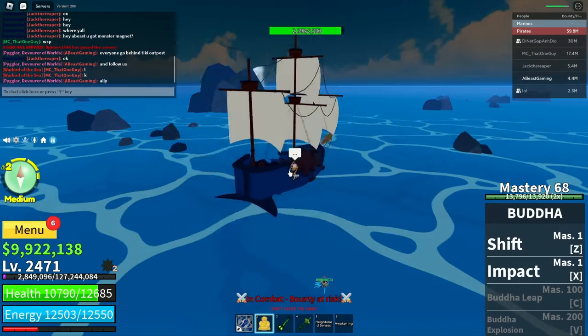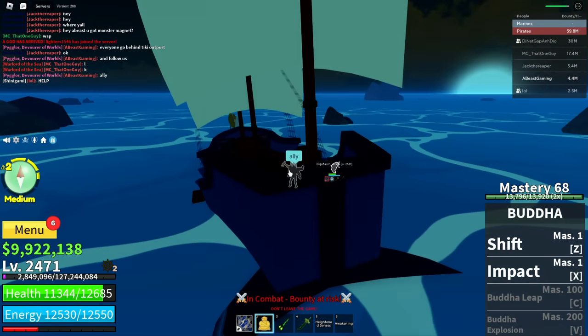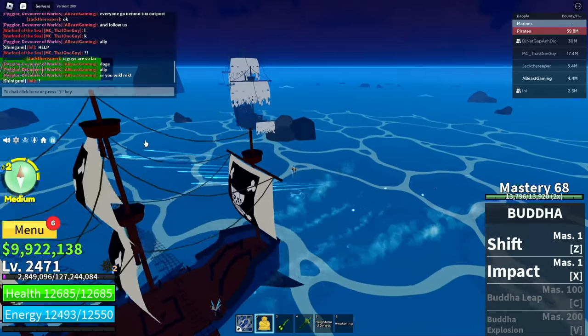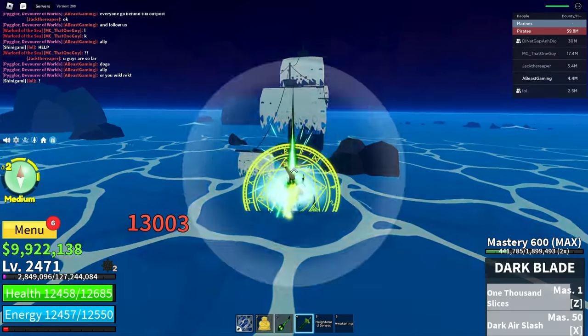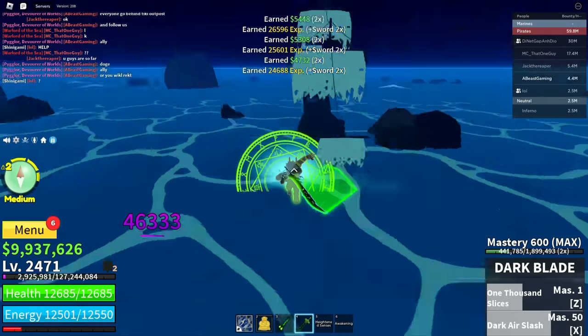Now you're going to need to get a Fool's Gold from the ghost ship, which wasn't spawning in earlier. Here's a ghost ship, and I'm going to destroy one right now. The ghost ship is very important because this is how you will get the Fool's Gold.